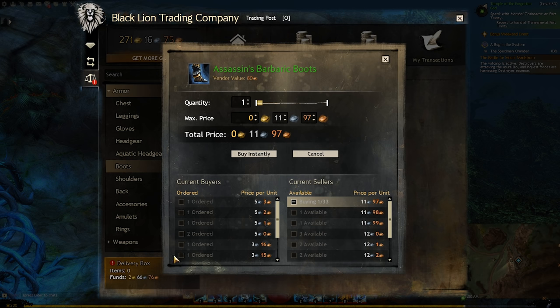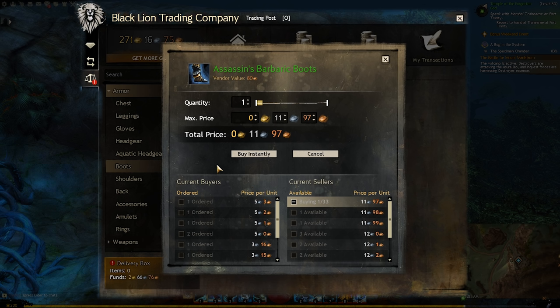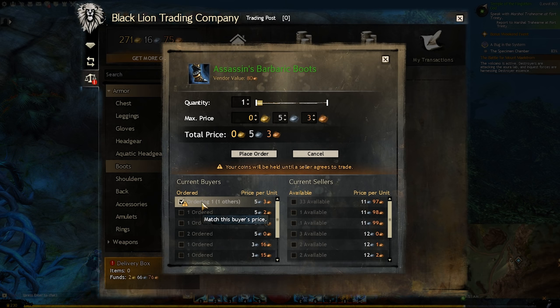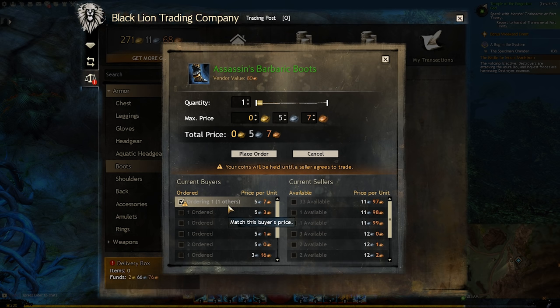Clicking buy instantly will immediately take your gold and give you the item, which you'll then have to pick up at the trade post — nice, convenient, and fast. But there's probably another method that allows you to save a little bit of money. If you look at the bottom left corner of this UI you should see current buyers, then ordered, with a list of orders. These are players who chose this item but instead of the max value, typed in a value they were more comfortable paying. These are called buy orders. While you'll have to wait a bit longer, you can use this method to save yourself quite a bit of gold. To make sure you're next in line, click the top listing in current buyers, then increase the price ever so slightly so that you're first in that list.